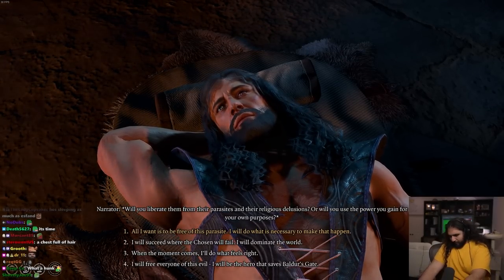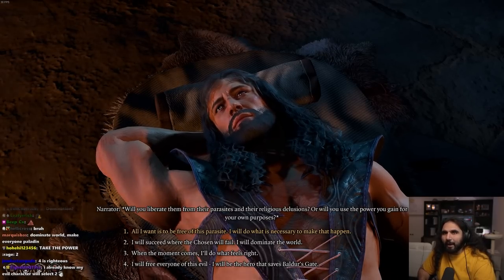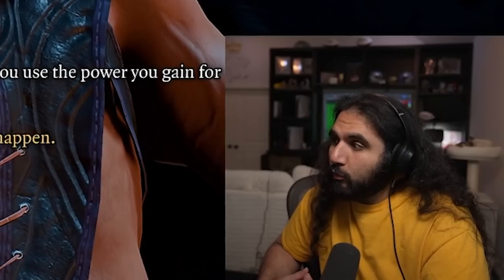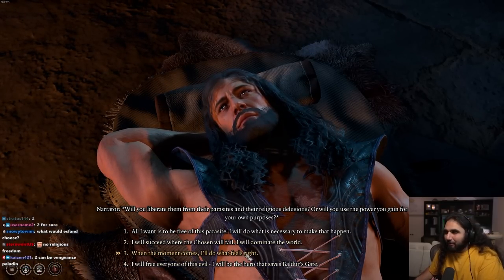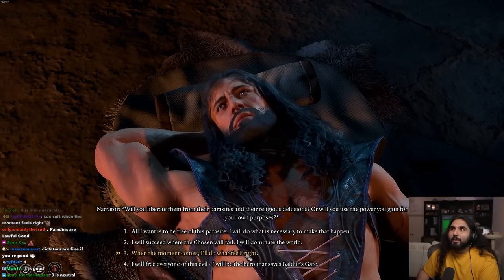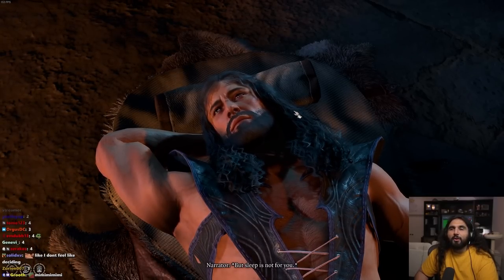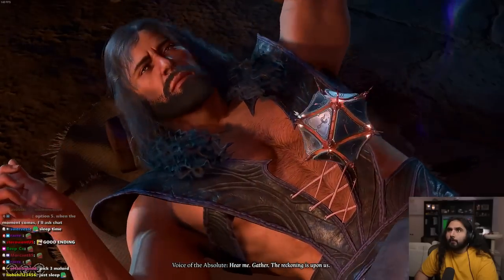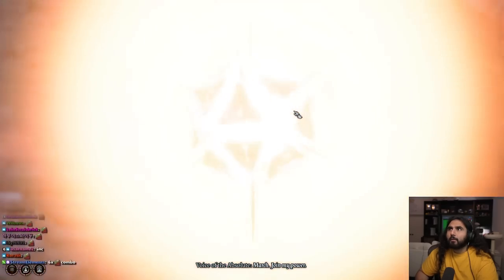Together, you have the power to thwart the dead three. If you follow this path to its end, the elder brain will not answer to the chosen — it will answer to you. Will you liberate them from their parasites and their religious delusions? Or will you use the power you gain for your own purposes? This is a lot to think about. I feel like option four is the easy paladin option. Option three is like waiting till the moment comes to make your judgment call. Option two, you dominate the world — you have to spread righteousness across the land. I'm leaning three.